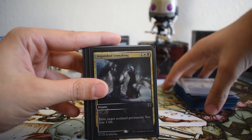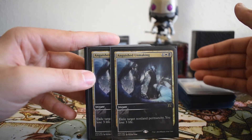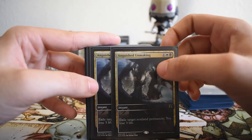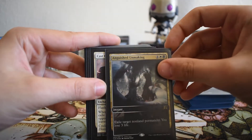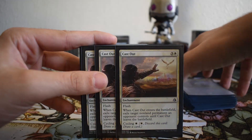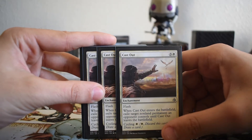We have two copies of Anguished Unmaking. Two is the sweet spot for me — with the life gain in this deck, losing up to six life is fine. If we were running three or four, losing nine or twelve life would be pushing it. Anguished Unmaking is a catch-all answer that hits anything except lands. The other reason I don't want too many is that I'm also running three Cast Out, which essentially acts as an Anguished Unmaking for one more mana — but you don't lose three life.